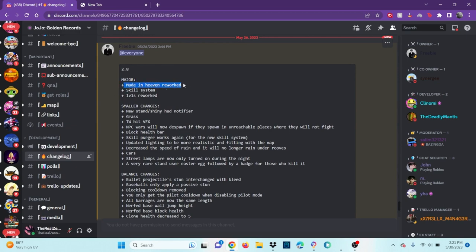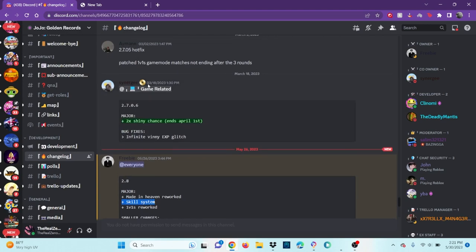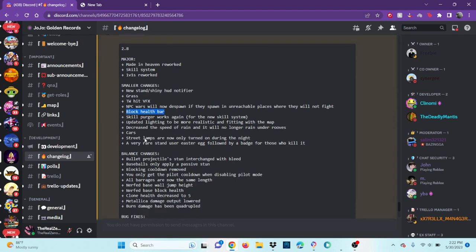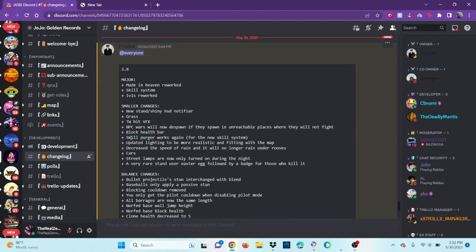We have a Made in Heaven rework that I'll be showcasing later. We have a skill system — I really hope it's the same skill system from before the huge update. 1v1s are reworked, smaller changes, and a new stand. I don't know how a new stand is a small change, but somehow it is. I hope it's King Crimson. Shiny HUD notifier, the World hit VFX, and NPC wars will now despawn if they spawn in unreachable places. Block health bar — this looks more focused on a PvP-type update. Skill purger works again for the new skill system.